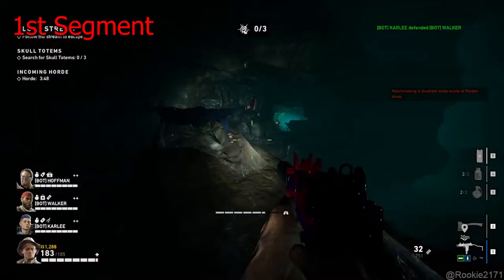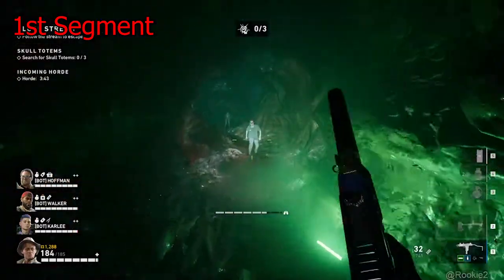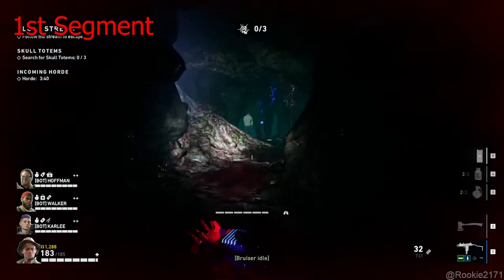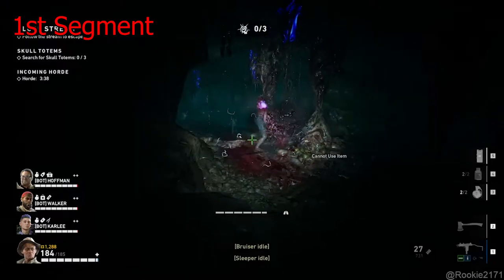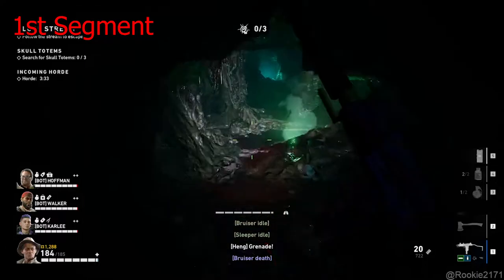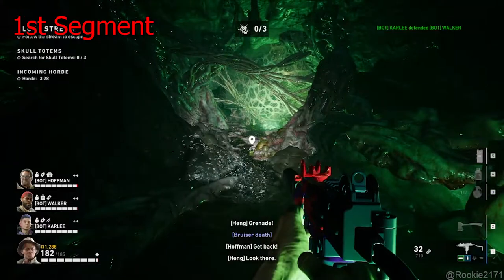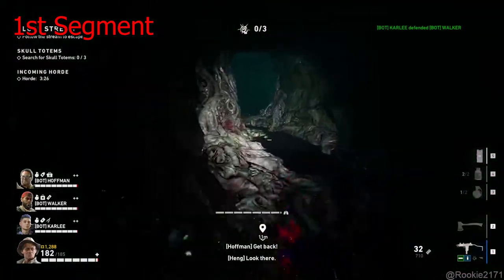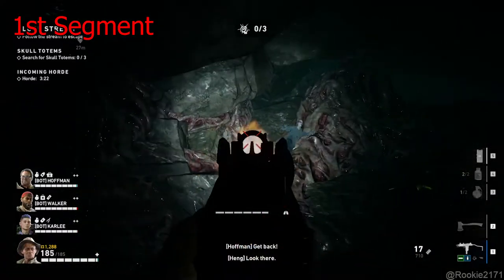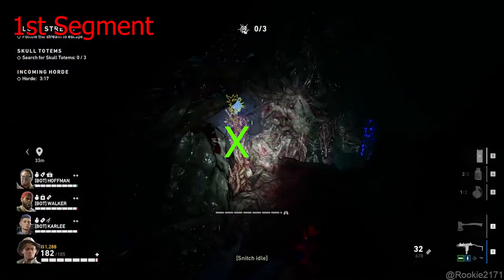There will be two entrances, left and right — head to the left first and keep moving. Left and right again, go right, then go right again. Keep moving until you see a stream of river here — this is the correct path. Behind this stream there will be a totem spot. If not, keep moving straight — sometimes there will be a totem right in front. Go up the ramp and climb up.